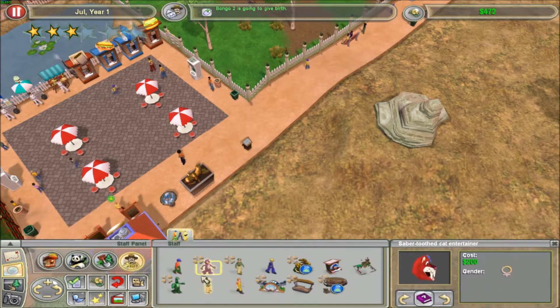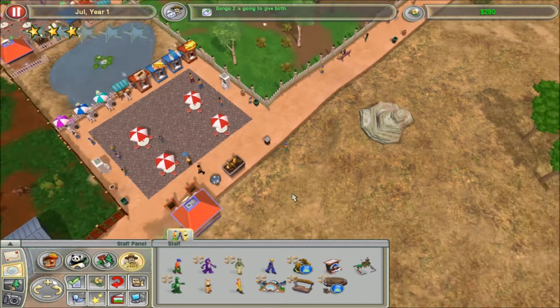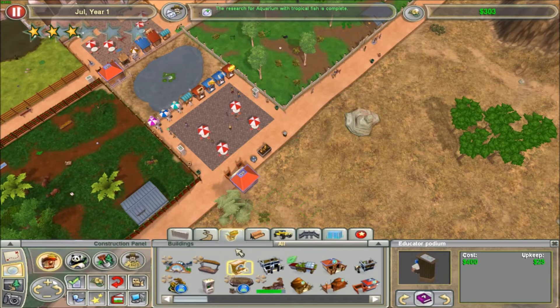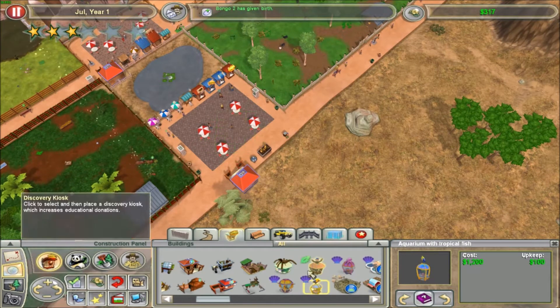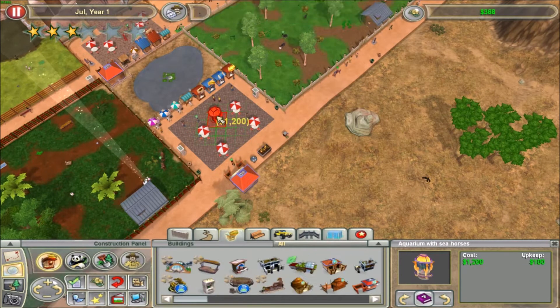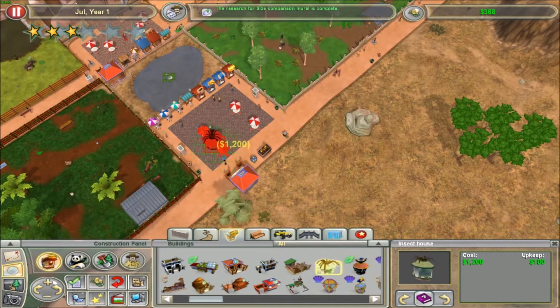I might as well get an educator. Slap you down there — go educate. I probably can't afford the fish aquarium. Nope. It doesn't fit there correctly anyways. None of them appear to — they're all roughly the same size.